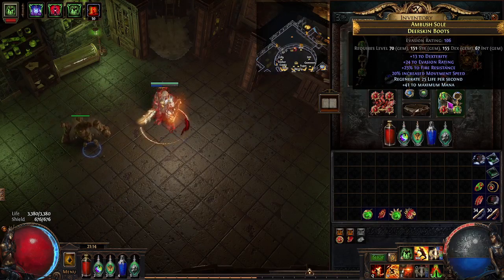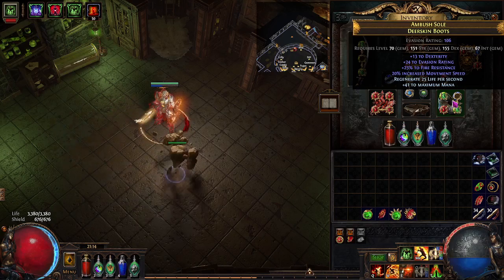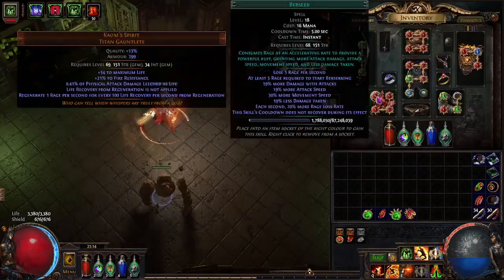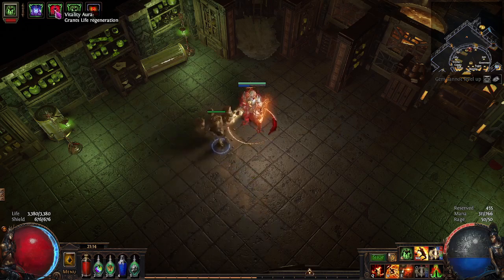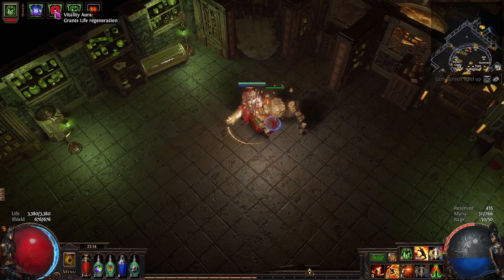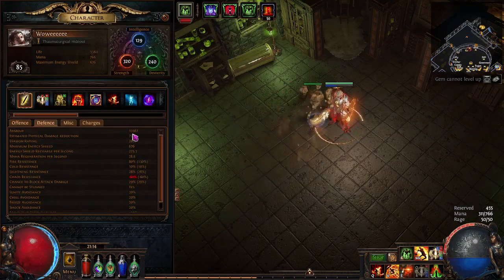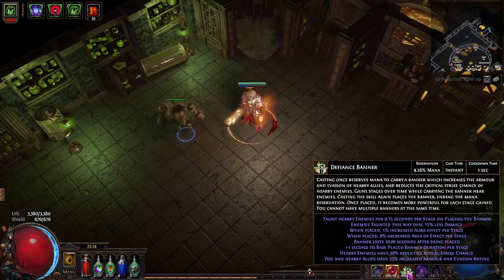The boots actually suck, but that's what I got right now. I kind of switched off to other characters because of some items I wanted to try out, so the boots still suck. Gear-wise, it's all pretty straightforward for what the character is and does. Running Determination and Vitality for my auras — Vitality helps with the Rage generation and Determination for more armor. I'm looking at 13,000 armor right now. Also got the Finds Banner here for shenanigans.